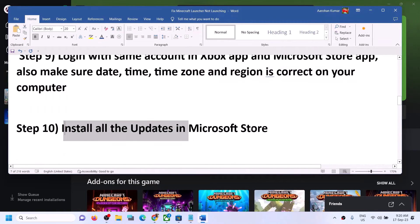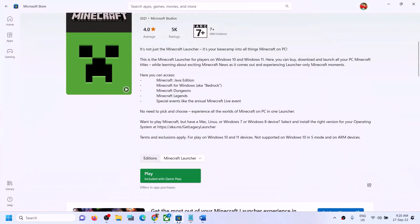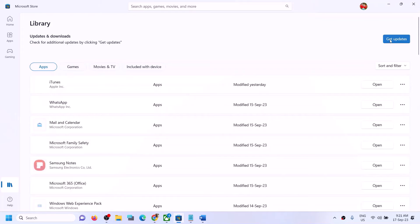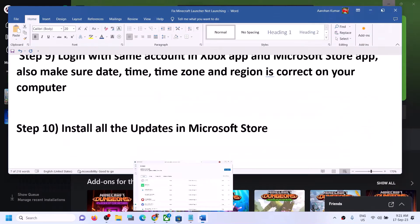The next step is to install all updates in the Microsoft Store. Open Microsoft Store, click on Library in the bottom left, then click Get Updates. Once all updates are installed, try launching Minecraft Launcher.